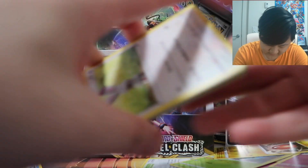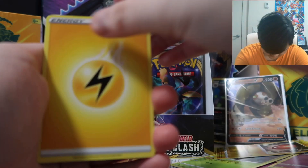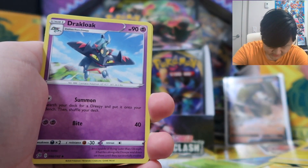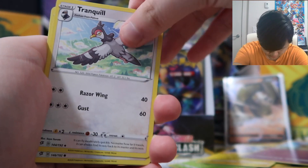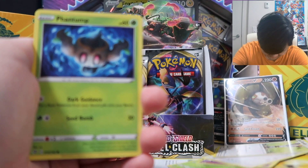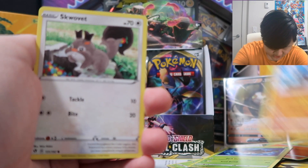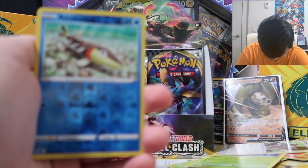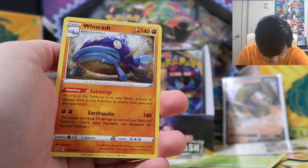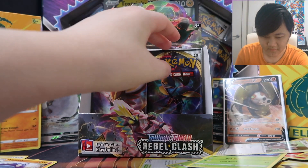Let's kick this one off. Electric type energy, Luxio, Drakloak, Tranquil, Bunnelby, Vulpix, Phantump, Galarian Farfetch'd, Snom, Eiscue, and Wishcash — that's a really big Wishcash, but it's just a regular rare, unfortunately.